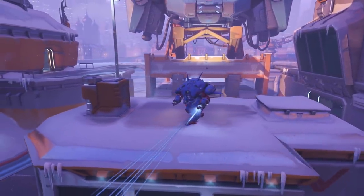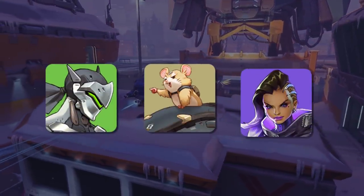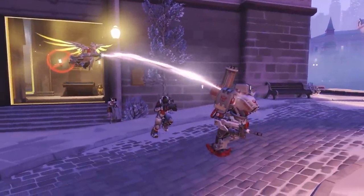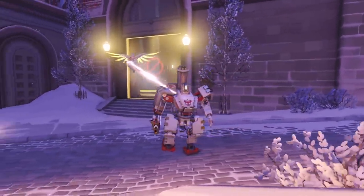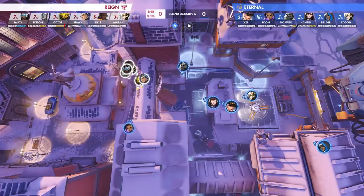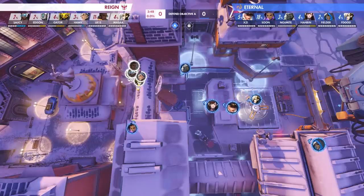Some teams would go up against this with a team comp featuring the likes of Genji, Wrecking Ball and a Sombra of their own, but the Reign had an alternative up their sleeves when trying to take Volskaya point A. Opting to have Bastion as their main DPS threat, the Reign opened the map with Orisa, Sigma and Baptiste for a bunker-style combo that would require a team to slowly advance forward while playing around Bastion's sentry mode.